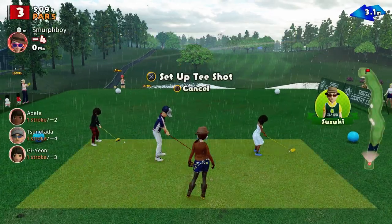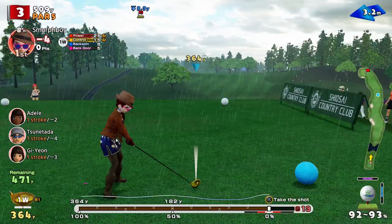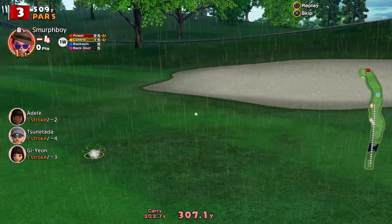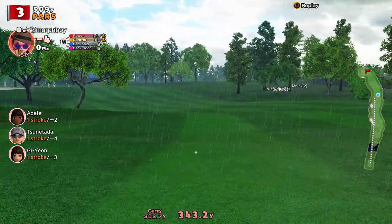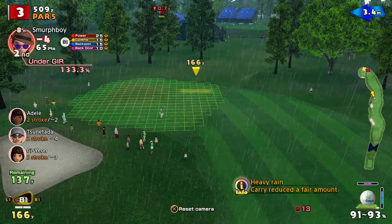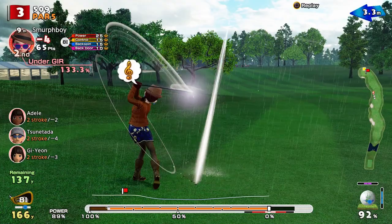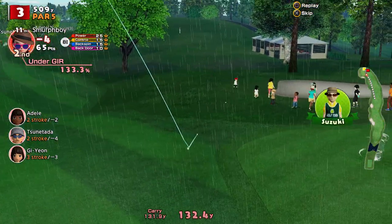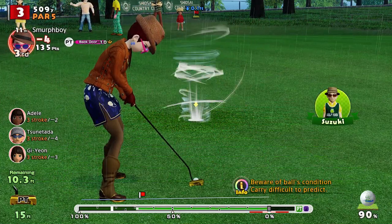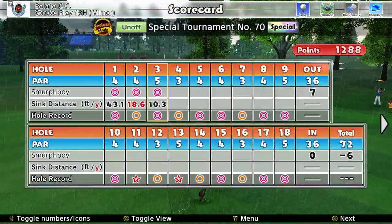Although, you could albatross that first one. Hole 3, another par five. Probably not worth the power shot here because you'll end up in wedge range. Even with reduced carry, 137 says it could be 8 iron — 9 iron. It wasn't worth the power shot. You're going to need a bit more club. Always hard to read how much you need to put on for the rain. We've got 10 foot for the eagle. Three eagles in a row!